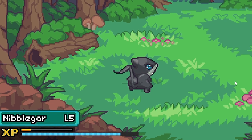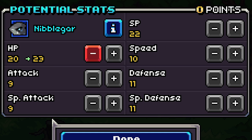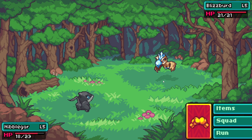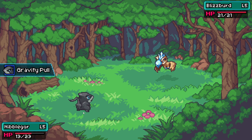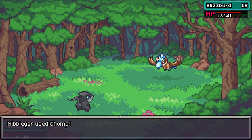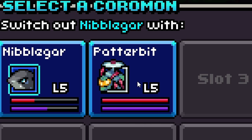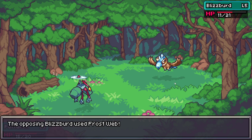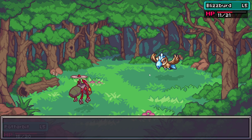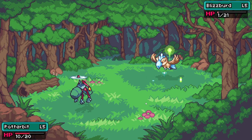Because his nibblegar is black it gets stat advantages that a lighter-colored nibblegar doesn't. The starting HP cakes heal for 20, so we want to make sure his HP is more than 20, and we'll put three points in HP for now. His next pokemon is an ice type which is more effective against water — nibblegar's type. He starts with claw, and we're just going to spam chomp. We swap out nibblegar for potterbit and hit blizzbird with probably two slams.